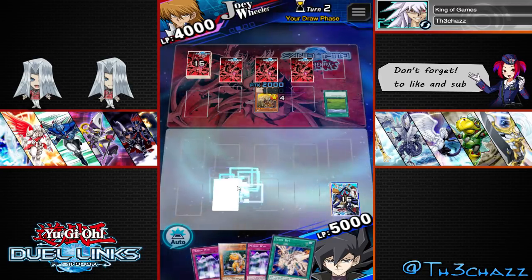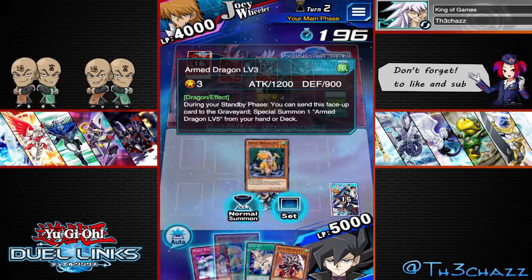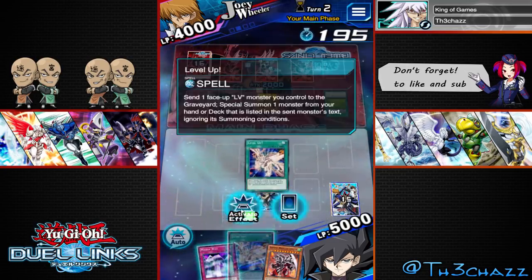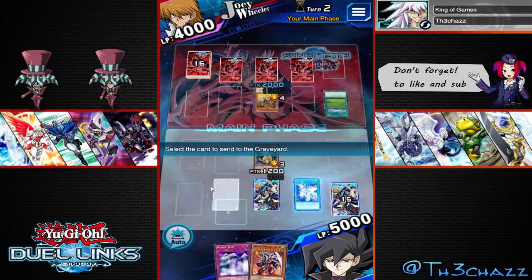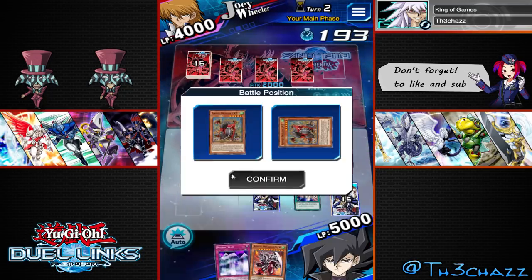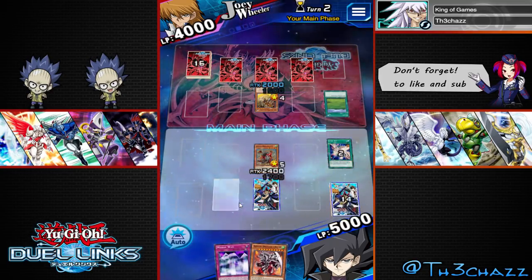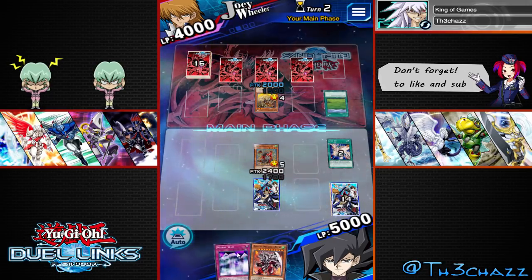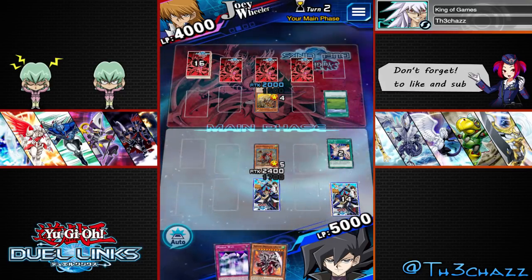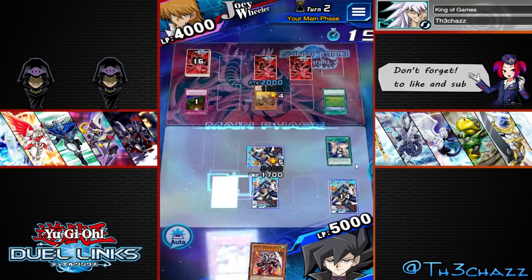He will have a heavy back row if he's running Six Samurai. We've got level 10 in our hand, but it doesn't seem like it's going to be needed anytime soon. What sucks is we're going to go right into our level 5 and then he's going to floodgate it. This is what I'm on about - this deck is not going to be super competitive, because you keep doing all this stuff to level up your creatures and then they just get floodgated. We'll set our two Mirror Walls and end our turn.